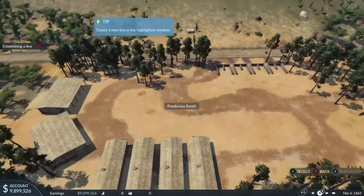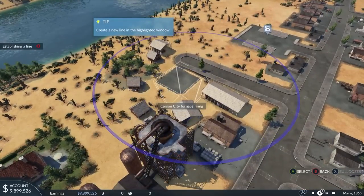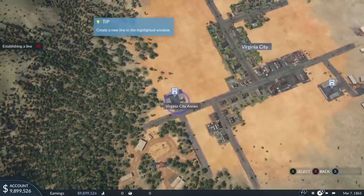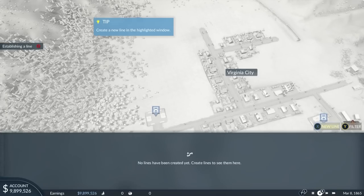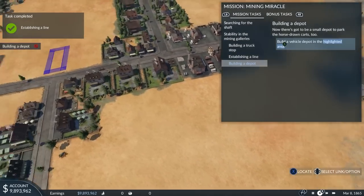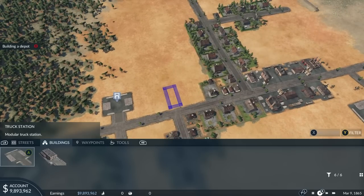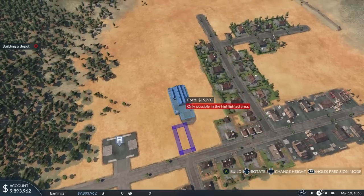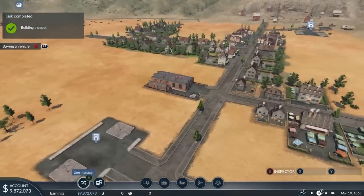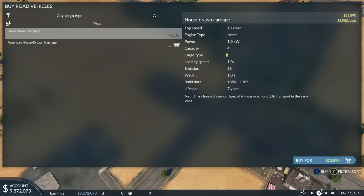This is actually a ranch — I had misspoken. There are a few things like that still going over my head. So this is another one that needs to be supplied with wood. We need to go ahead and buy a depot in order to supply the route. I particularly enjoy this part because we aren't even onto trucks or anything yet — we're just at horses.